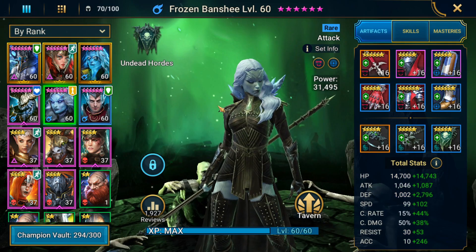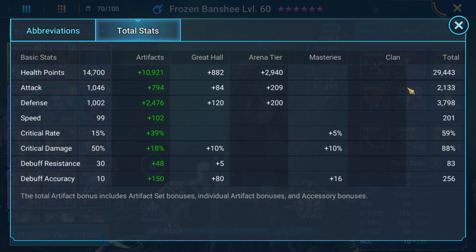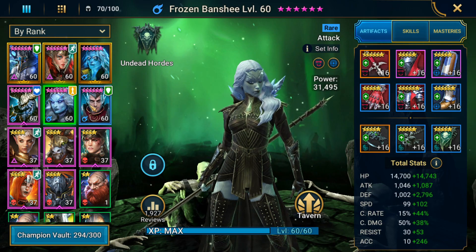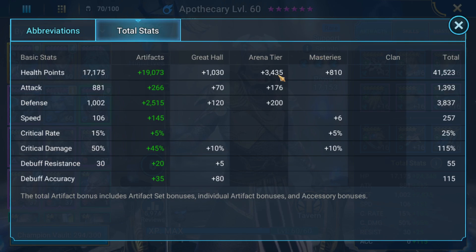We've got a rare coming in here which is just disgraceful, but Frozen Banshee is all this guy had. We got her to 29k HP, about 3800 defense, 201 speed, and crit rate and crit damage I was able to get to 59%, which is not bad. Also the 256 debuff accuracy is very good — we were able to salvage a little bit there. And finally another rare, Apothecary, coming in here. We've got him at 41k HP, 3800 defense, 257 speed, only 25% crit rate and 115 accuracy — it doesn't matter at all, Apothecary doesn't need it.